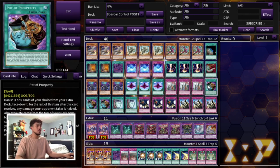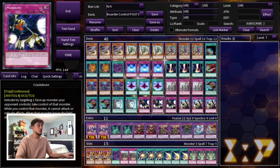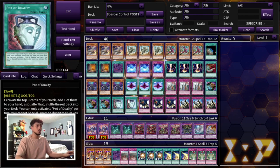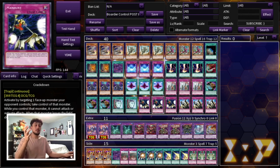We're playing three Pot of Prosperity to dig into whatever we're missing — say you opened There Can Be Only One and Dimensional Fissure, you can now dig into Crackdown or one of your normal summons to set up against any matchup. We're also playing two Pot of Duality. Duality does conflict a little with Fenrir, but it's too important to cut. Duality and Prosperity also work together — Duality adds to hand, not draws, so you can activate Prosperity then activate Duality.